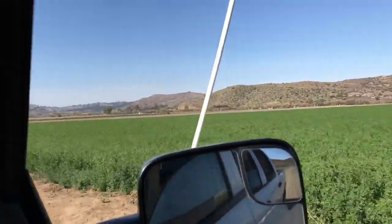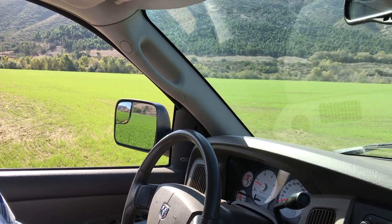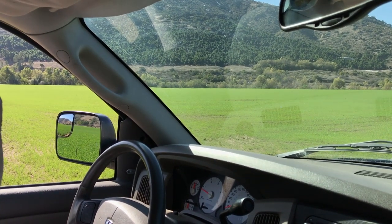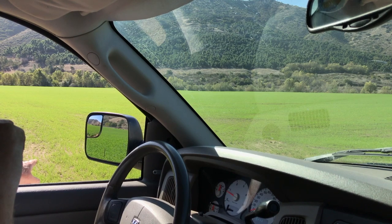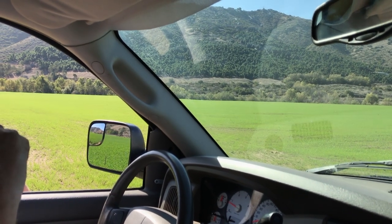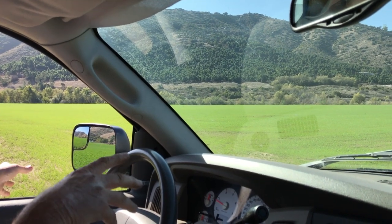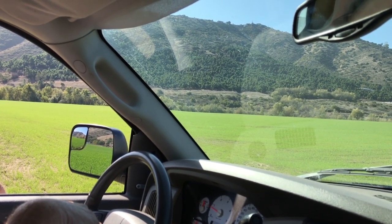That lighter green field is the rotation crop — ryegrass, planted less than 30 days ago. Once we get five cuttings off of it, we run soil samples to see what has to be added back into the ground and match amendments accordingly. We only run rye for about six months, then let it rest, take soil samples, adjust the field, and in September or October replant with alfalfa.